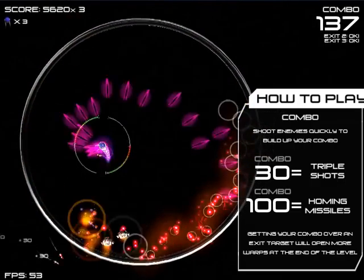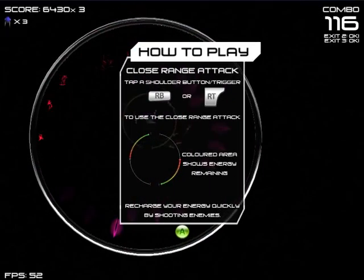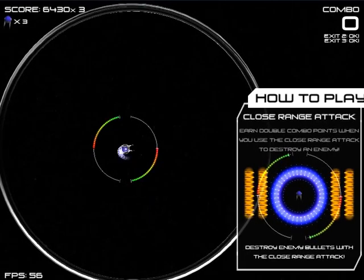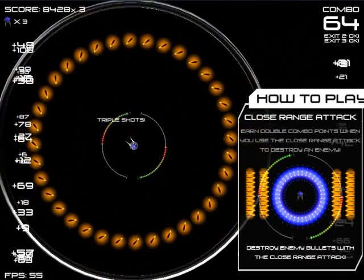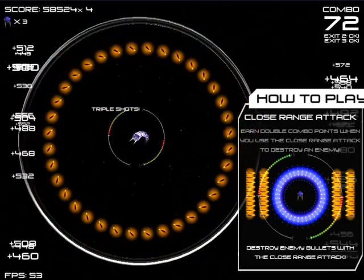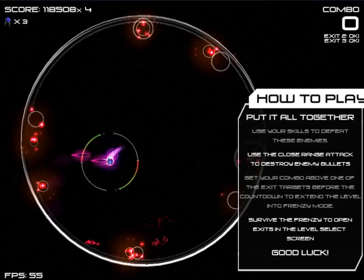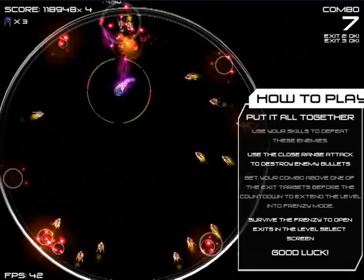You get combos, and after you get a certain combo — like 30 or 100 — you get triple shots or homing missiles, and those are pretty important to not dying. The little extra thing this game has is a close-range attack which wipes out bullets and enemies. It's really strong. You have a limited use, but it recharges pretty dang quick. And it gives you a crazy good bonus combo — it doubles the combo you get for everything you killed with it. Your combo is how you get multipliers, how you get points, and how you progress through the levels.